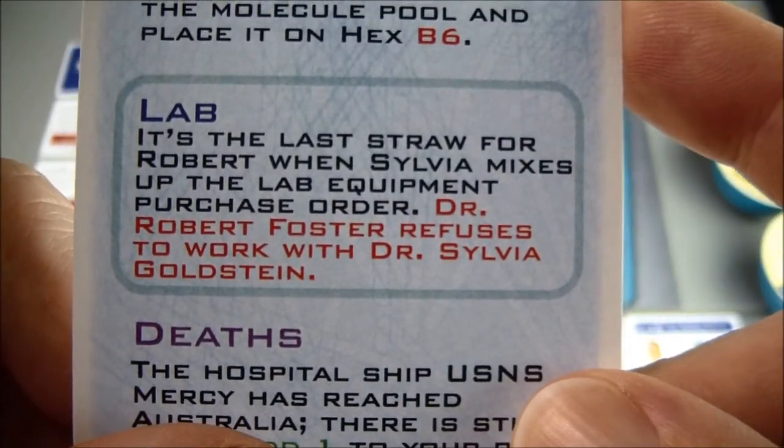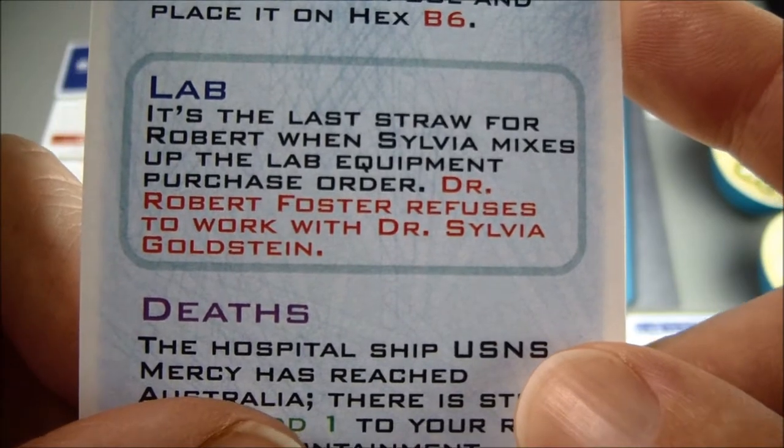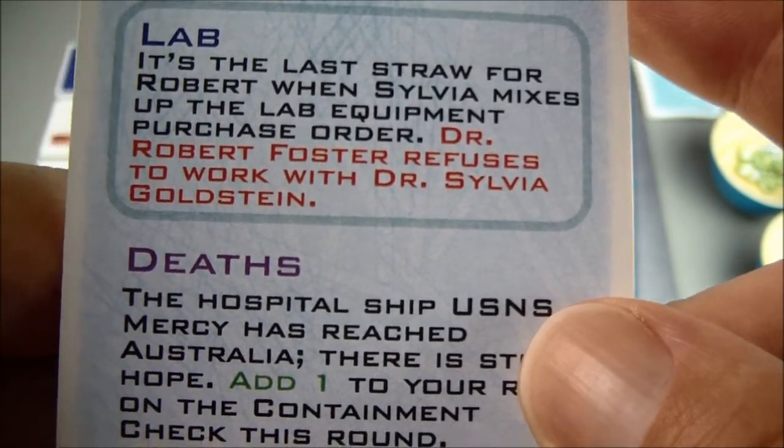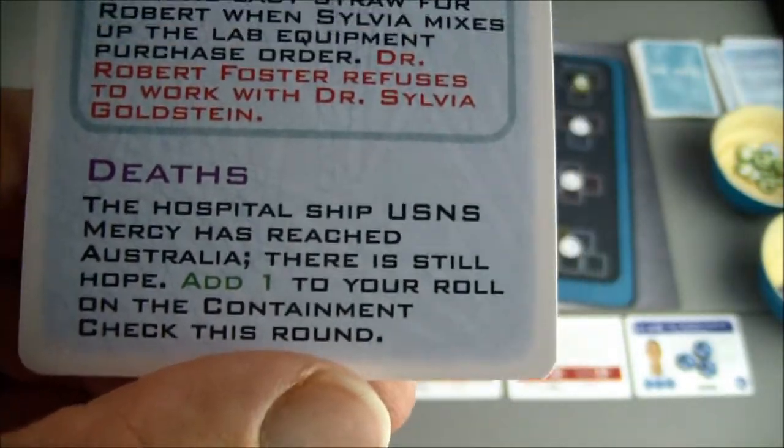It's the last straw for Robert when Sylvia mixes up the lab equipment purchase order — Dr. Robert Foster refuses to work with Dr. Sylvia Goldstein. That's not an issue; she's not here.